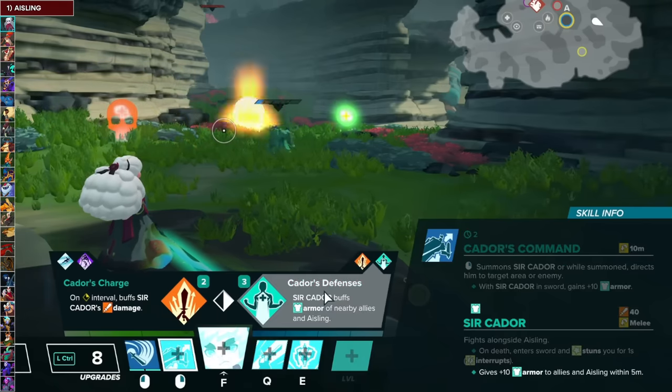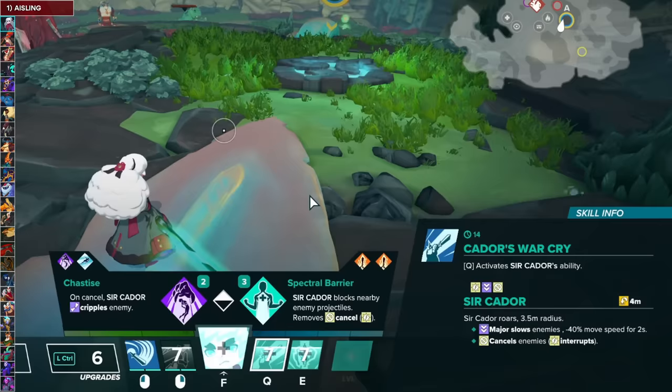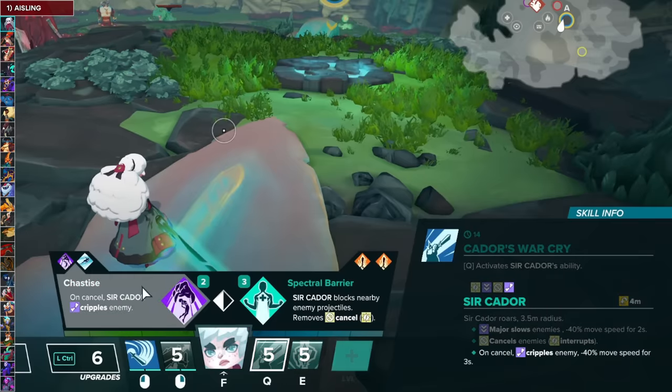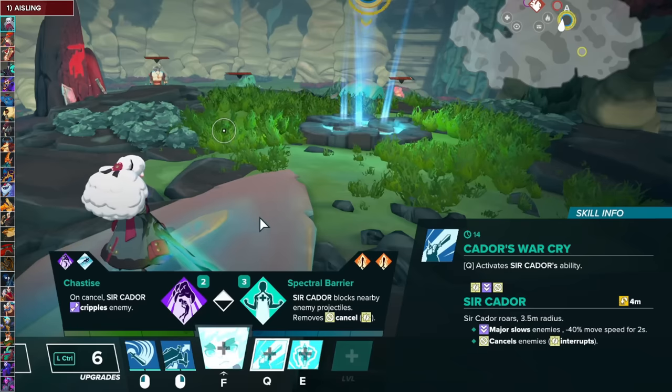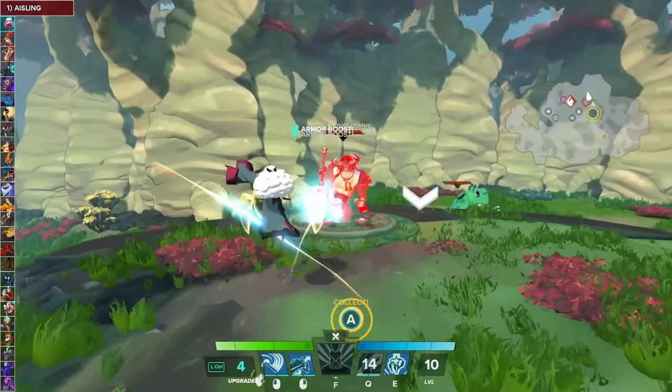For Kador's Command, you want to take Kador's Defenses — it gives people armor — and then Kador's Restoration. For Kador's Warcry, you want to go Chastise against melee heroes, but against projectile heroes you want to go Spectral Barrier. Both are very viable and it really depends on your matchups.